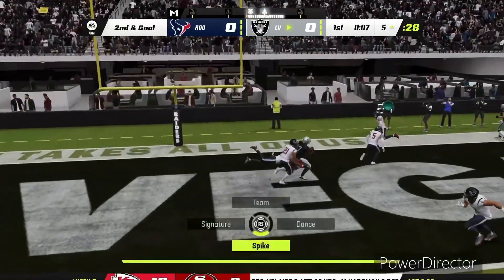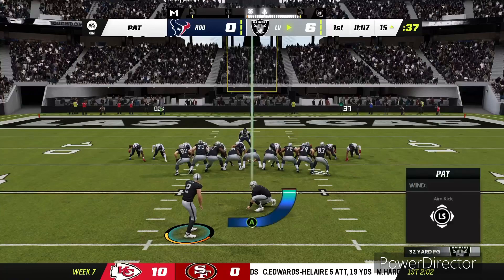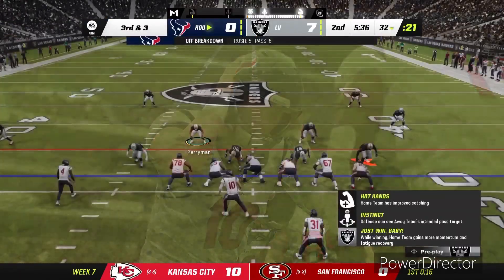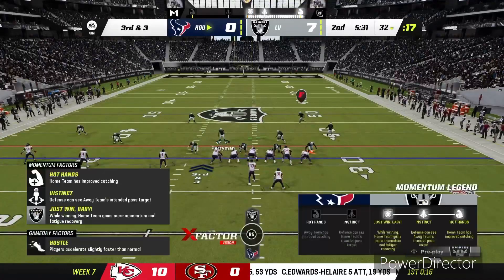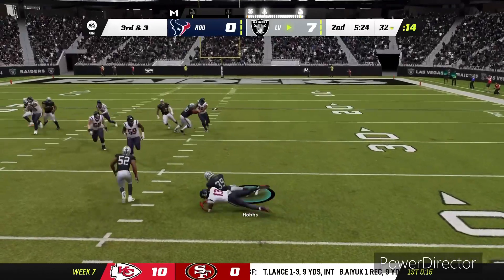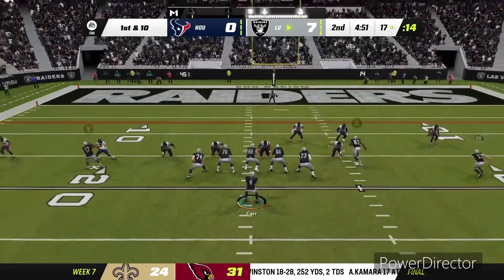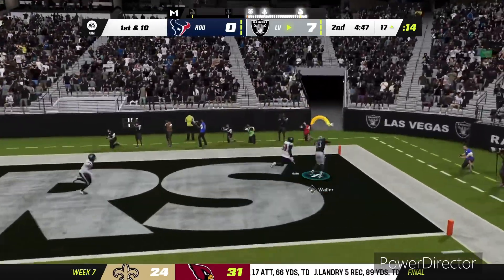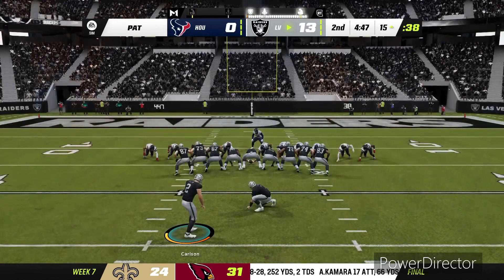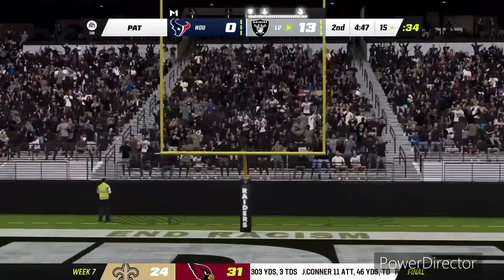Davante Adams is open on the slant and Derrick Carr hits him — first touchdown of the game! Great drive for Derrick Carr, over 70 yards passing. Extra point is good. Texans get the ball back. Chandler Jones has his X-Factor activated. On third and three I pull out of a blitz and Davis Mills throws it — intercepted by Nate Hobbs! Nate Hobbs is one of the most underrated corners in the NFL. We get the ball back and immediately find Darren Waller on the corner route for a touchdown. What a start — passing TD, forced interception, then another touchdown.